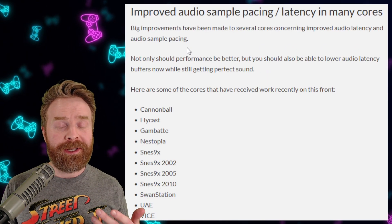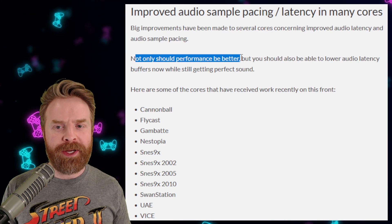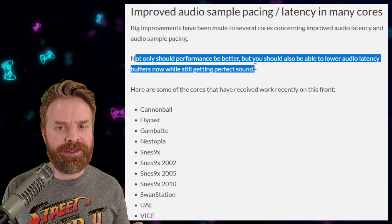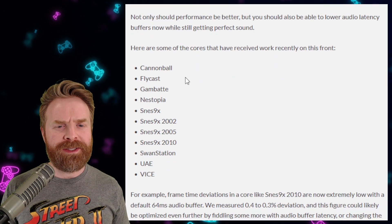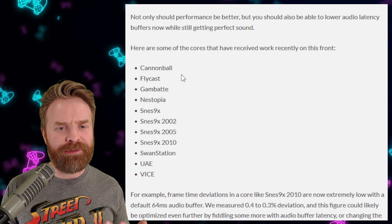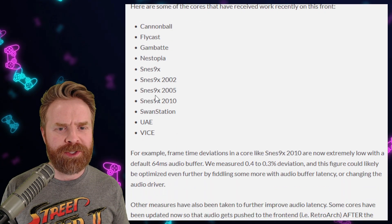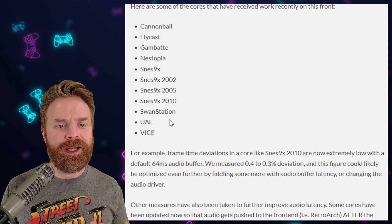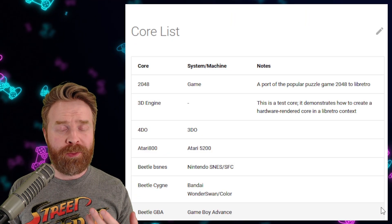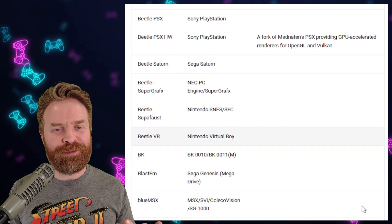The next improvement deals with audio for a number of different cores. Not only should performance be better, but you should be able to lower the audio latency buffers while still getting perfect sound. The cores that have improved audio include Cannonball, Flycast, Gambat, Nestopia, SNES9X and several versions of it, Swan Station, UAE, and Vice. If you're curious what cores represent what system, I'll leave a helpful list in the description below.